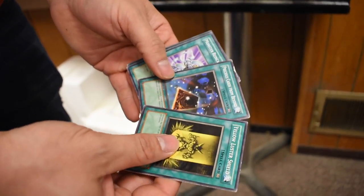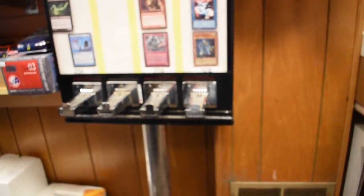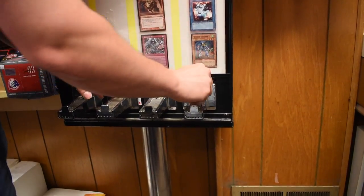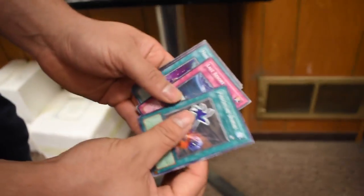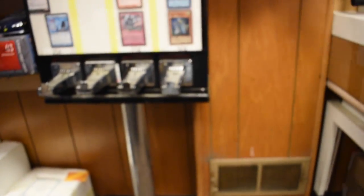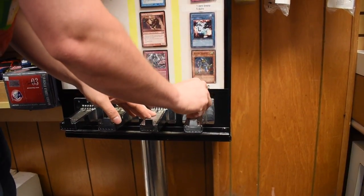Yellow Luster, Precious Cards, Monster Reincarnation - doubled up, we got doubles. Jamie's going to be like, man, somebody cleaned out my machine. When's the last time you even pulled this thing? Premature Burial, Last Resort, Mine Trust, and Windstorm of Etiqua - whatever the hell that is. Is there a hundred dollar card in there? Dude, that'd be sick if there was. There is - you just gotta find it.